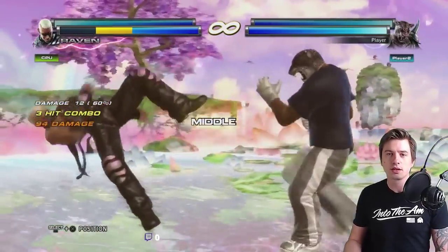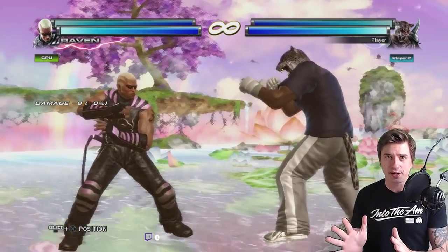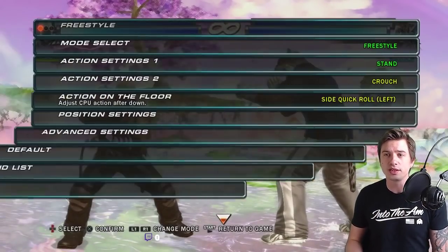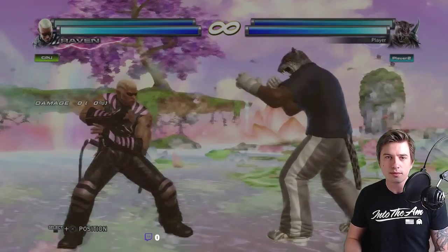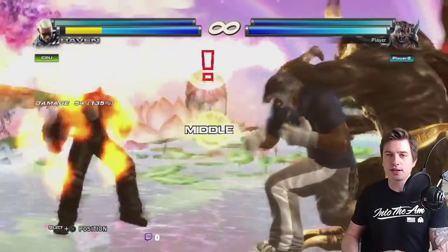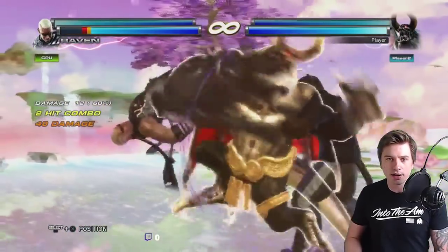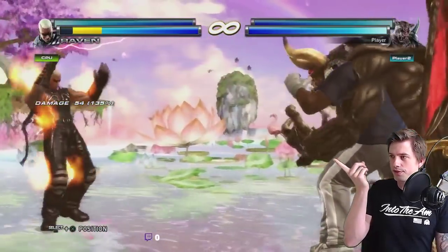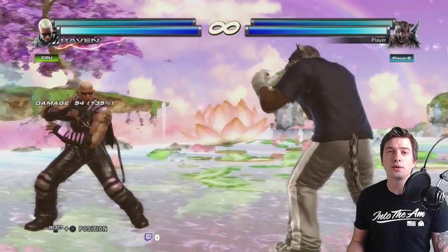This is a very long stun — an enormous stun. Here you can follow up with anything, and all of this is fully guaranteed. Because even if he stand-guards, he will remain in standing status. You'll see where it says 'middle' and then the fire hits him — there's just nothing he can do if he has tech rolled towards the left.